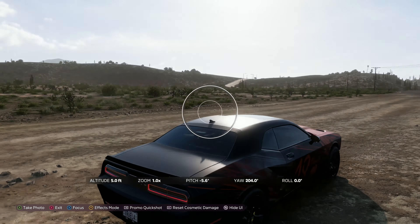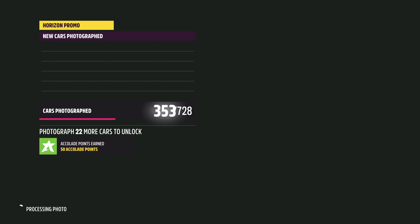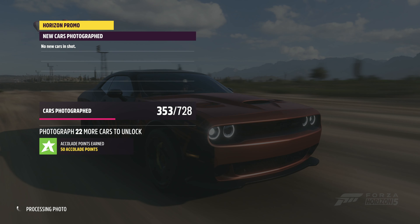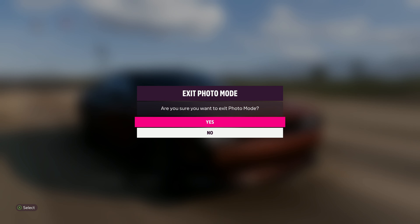Chapter 3 is Devils in the Details. The classic Hellcat badge adorns both the exterior and interior of the 2015 Dodge Challenger SRT Hellcat. Show off the stylish exterior by taking a photo — all you need to do is pull up your photo mode and take a picture.